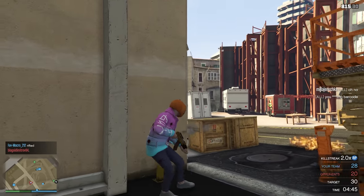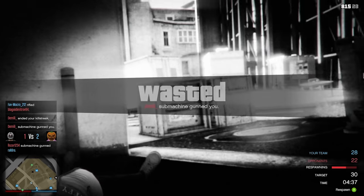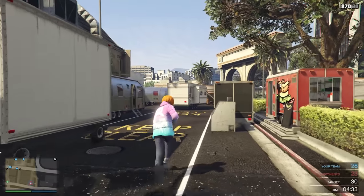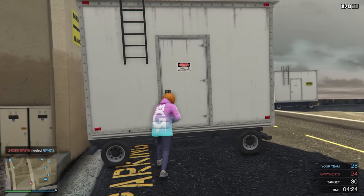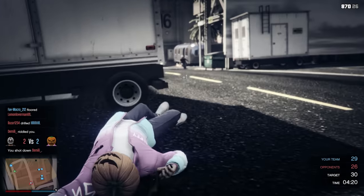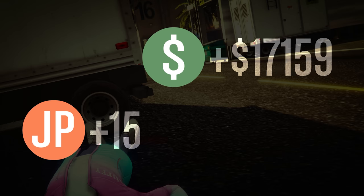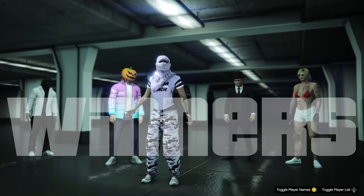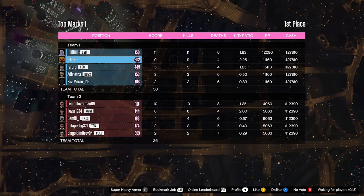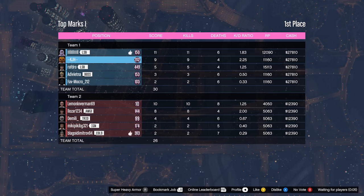He got me — he bloody got me. You know what, we were doing okay. You've got to understand, these guys are bloody hidden because if you're in the lead, you don't get to see where they are. We need to push forward. We traded — that was a kill trade. We won! Let's see how much money we got — this is triple money and triple RP. We had the highest KD. We got 27,000. I like it. That was fun.